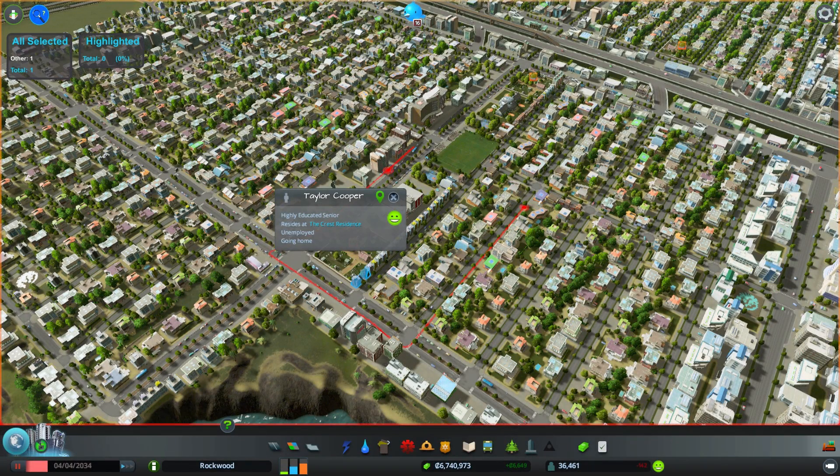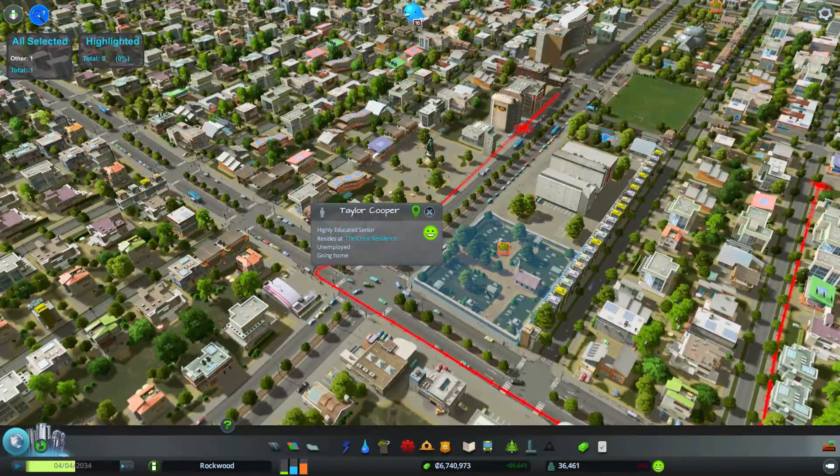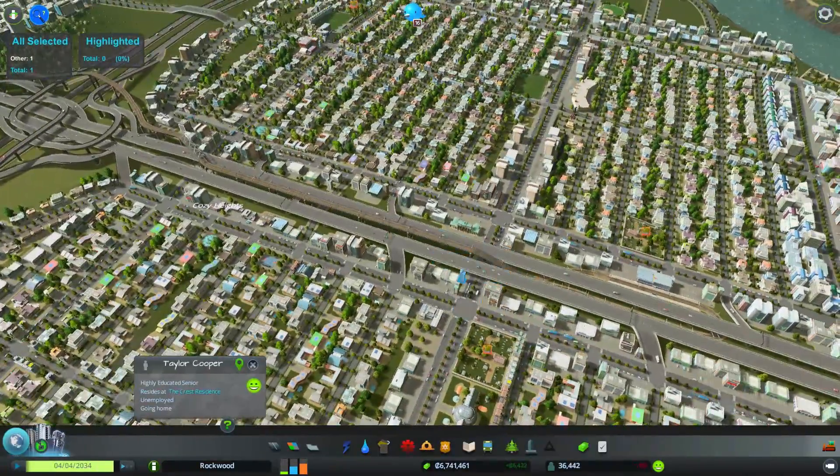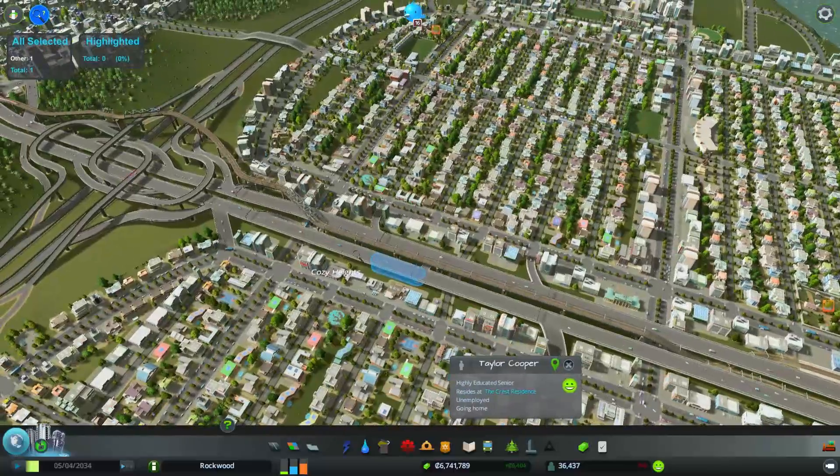She's going to take the bus from one stop instead of walking — interesting, or maybe she is walking, I can't really tell. Now we can also click on roads. Let's click on the highway right here.